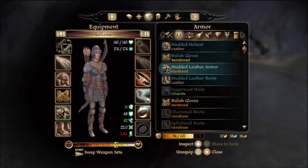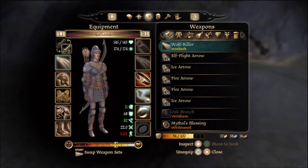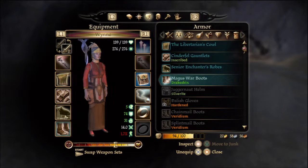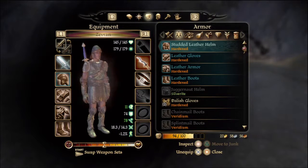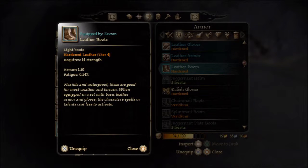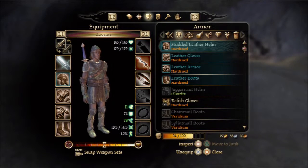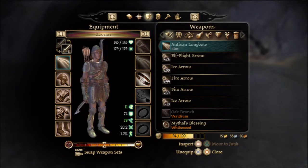Dalish gloves - she's got better boots so she's not gonna get anything out of this. Wynne is good the way she is. Her staff though - we want to give the oak branch to Morrigan when we see her. Zevran has all leather except the studded helmet - the Dalish gloves set works on him regardless of helmet, so there's no reason to break that up. His weapons are Stirring his Might, this cheese knife, and the Antivan Longbow which I don't like.